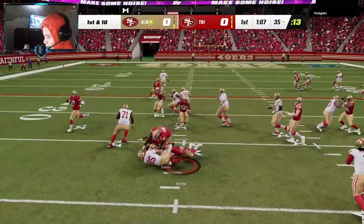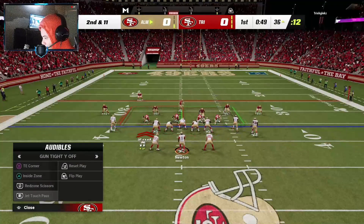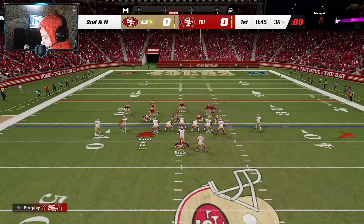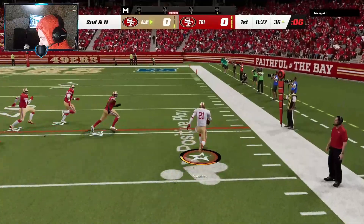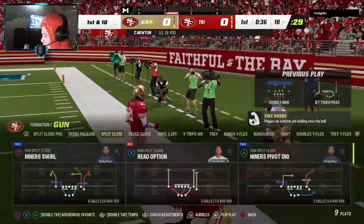Handed off again and got stopped in the backfield. Let's try to put the ball in the air this time. Going to the jet pass - come on McCaffrey, pick up the block. Let's get a first down at least. He jumped over him - oh my god, you got that in!